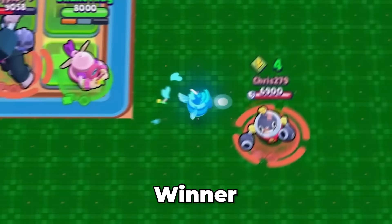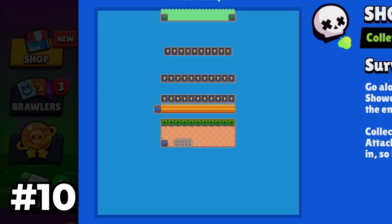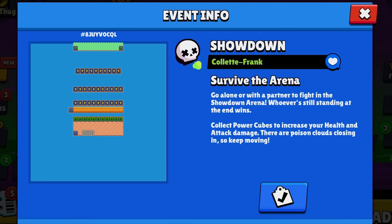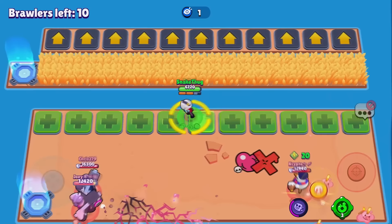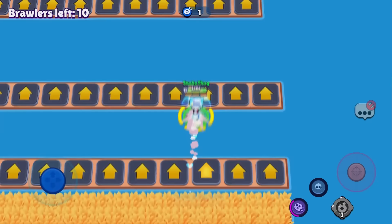Got him — GG, very nice game, I love it! The last mini game is Colette Frank. One Colette, one Tick, and the rest are Franks. The Franks try to dodge my super — very hard, but they have a bush. The only one who needs cubes is Tick. The Franks go into the teleport and we count down five, four, three, two, one.